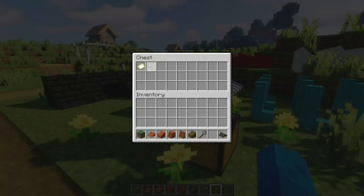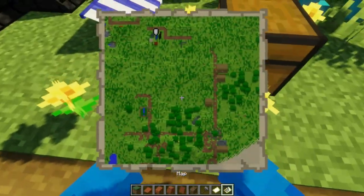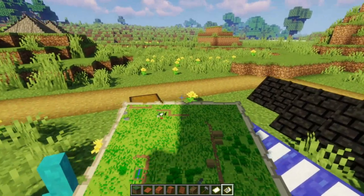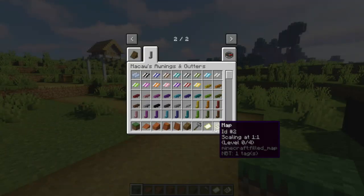Here's a small feature: if you use a map it will now show the correct colors for roof gutters and awnings, because in earlier versions everything had just one color when using the map.